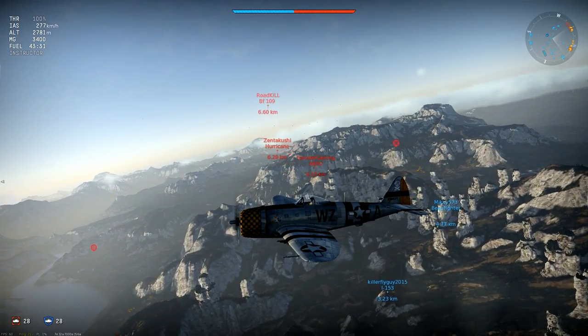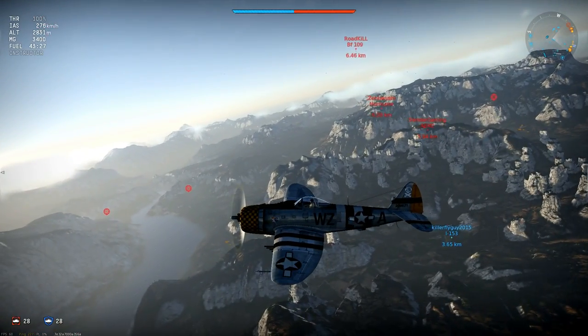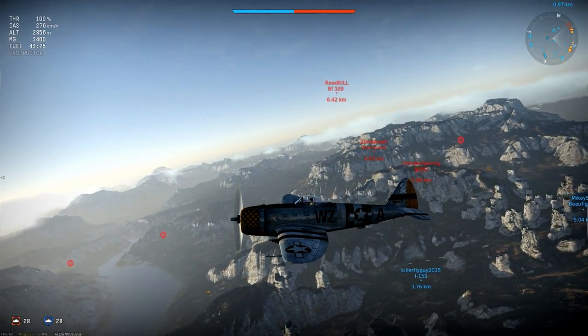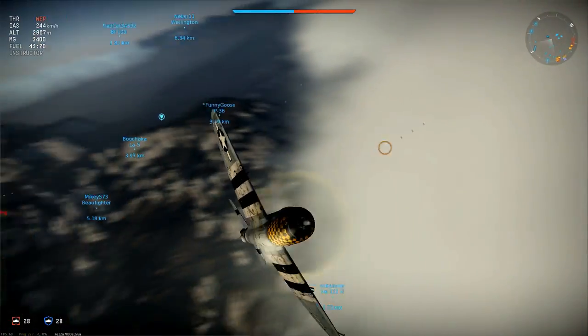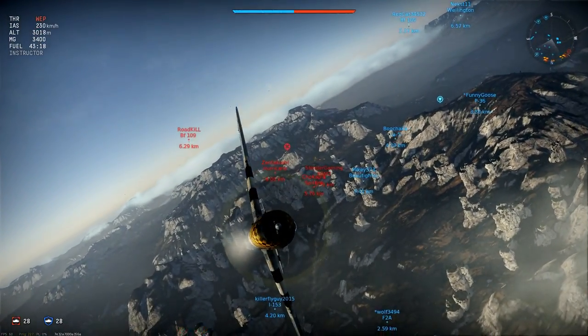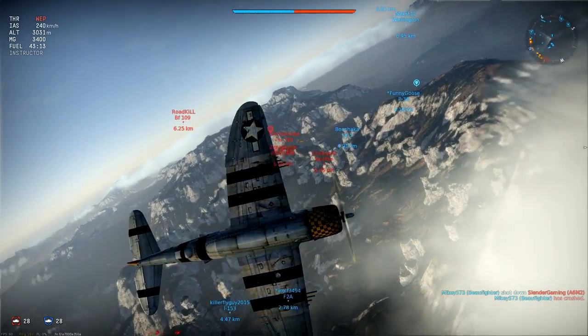Let's look at the plane in stock form. I'm flying sideways to the battle after spawning, gently climbing but keeping the plane at around 280 km/h. My aim is not to reach bomber altitude as the performance of a stock P-47 up there is excruciating. Instead I'm looking for enemies at low altitude, preferably planes going for ground targets.